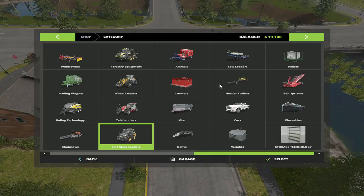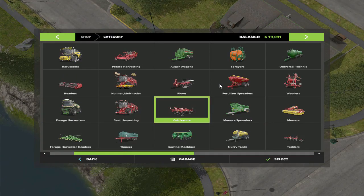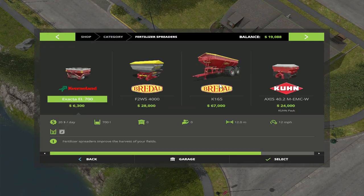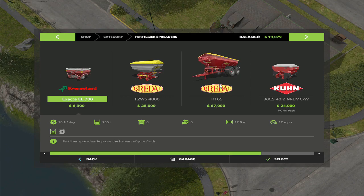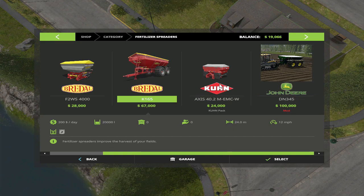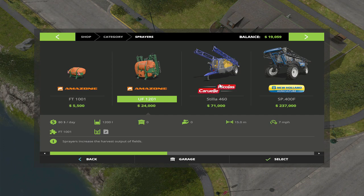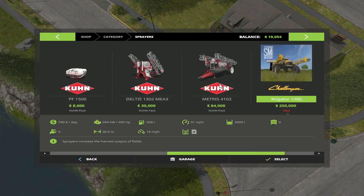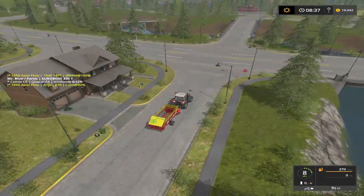I need to buy a sprayer real quick. This has a front catcher - let's see what a cheap fertilizer buggy would cost. I like that but it's nowhere near close to that price. Buy a cheap sprayer: 24,000. The Kuhn - 30,000. I don't know folks, we're going to do something to get some money coming in.